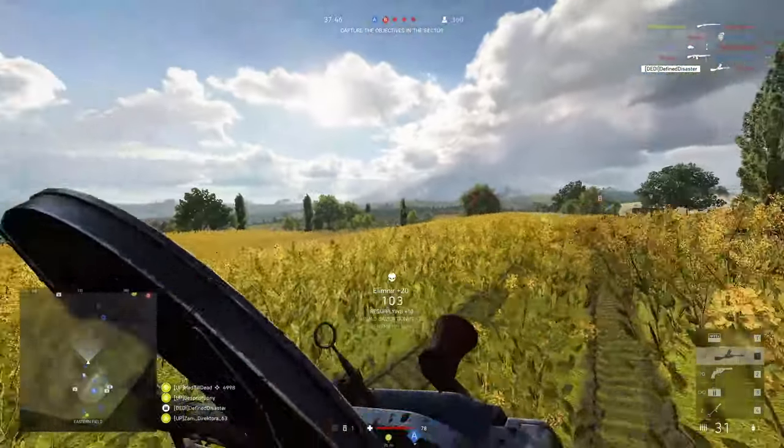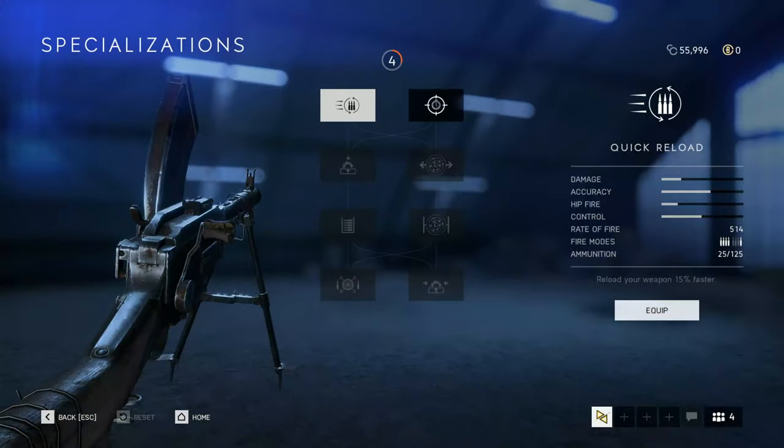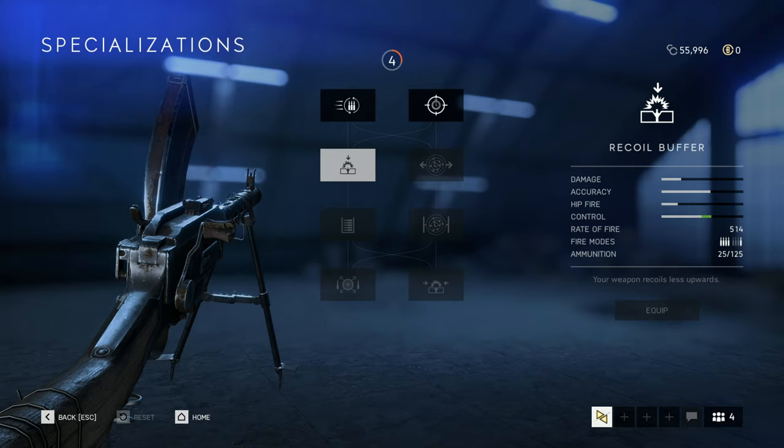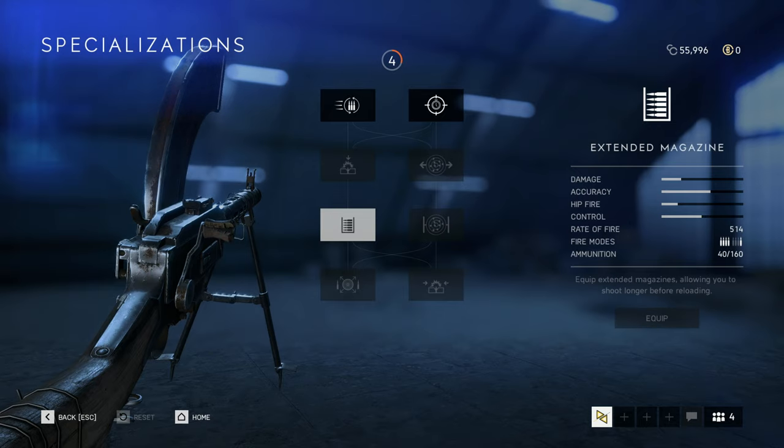For available specializations, your first choice is between quick reload for 15% faster reload times, or quick aim giving 33% faster ADS times. Going down the left-hand side, you have the recoil buffer upgrade for a 20% decrease to vertical recoil, followed by the extended mag upgrade which increases your magazine from 25 to 40 bullets.